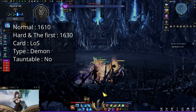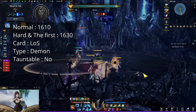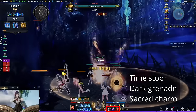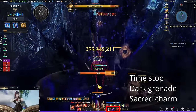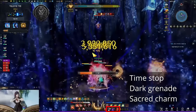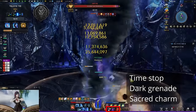For the cards, you run Light Salvation. Gate 3 boss is demon type and he's not tauntable. Battle items: Time Stop, Dark Grenade, and Sacred Charm. Time Stop since there are a lot of one-shot patterns and death by falling. Dark Grenade for faster DPS. Sacred Charm to cleanse the darkness, which blinds the pattern telegraph — so it's very lethal if you are darkened.